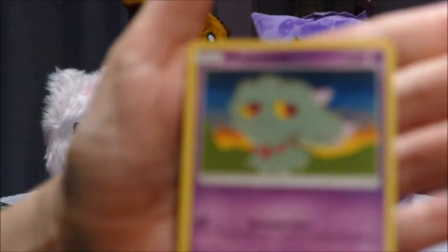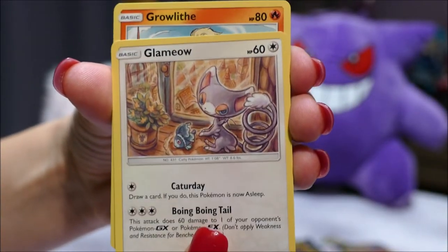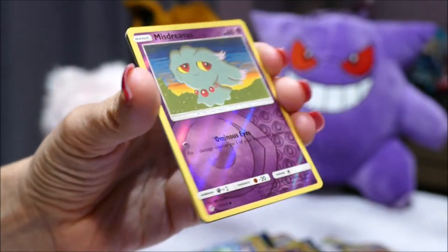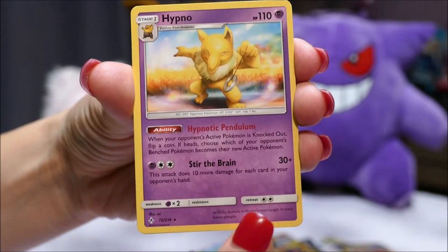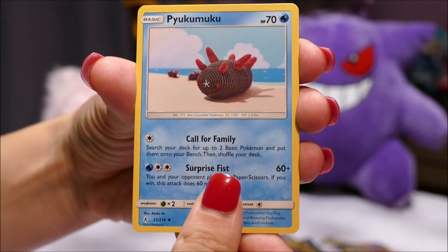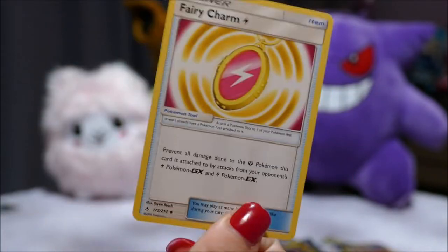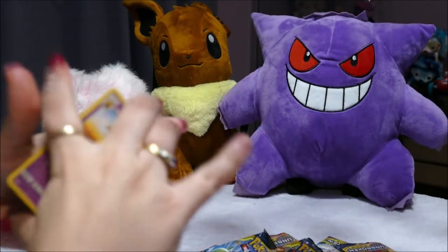Let's go through the new cards: Misdreavus, Glameow, Growlithe, Ghastly, Togepi, another Misdreavus — except this one is a reverse holo, very cute — and a standard hit. A Water Energy, Poliwag, Togetic, and a Fairy Charm. So that's the first pack, starting off with our first rare being a Hypno. I like the reverse holo more. Can I read that? Yes you can.